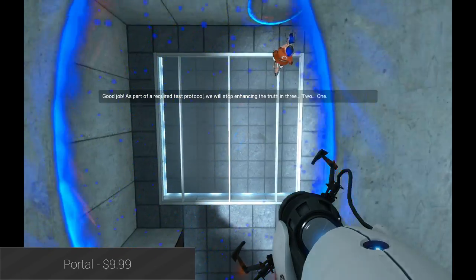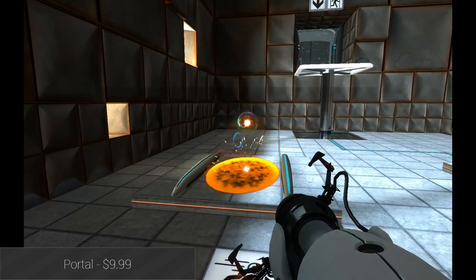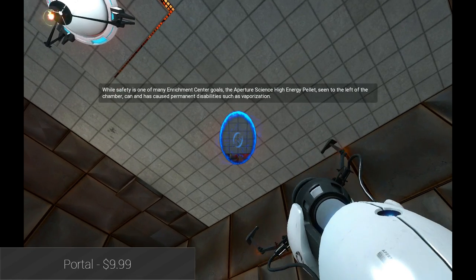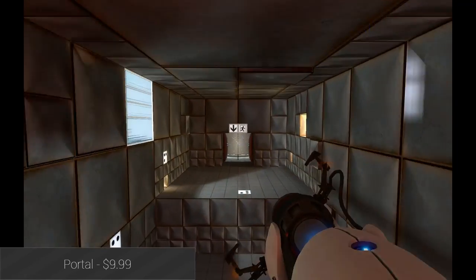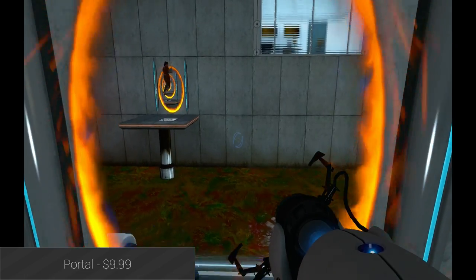Like Half-Life 2, Portal is an Nvidia Shield exclusive, and it's a really good one. For those who may not have played this iconic puzzle game, you play as a test subject for a crazy artificial intelligence, and you must use a tandem of portal guns to make your way through various tests. The game is dark, comical, challenging, and unique in a way that few other games — console or mobile — have been able to match ever since. It's a really, really good game.